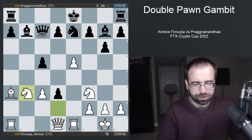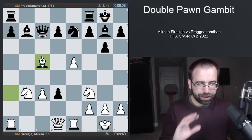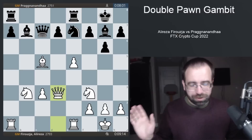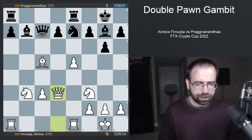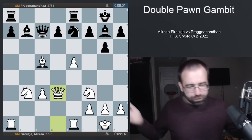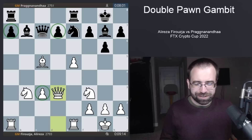Instead, black takes a very safe alternative and simply gets castled. White takes one pawn back, and after rook to e8 — which black needs to escape the pin — white takes the other pawn back. After all the dust settles, black has given back all the material, essentially saying 'take your two pawns back, I just want to get my pieces out.' We reach a very interesting middlegame where potentially neither side has enough to play for a win.